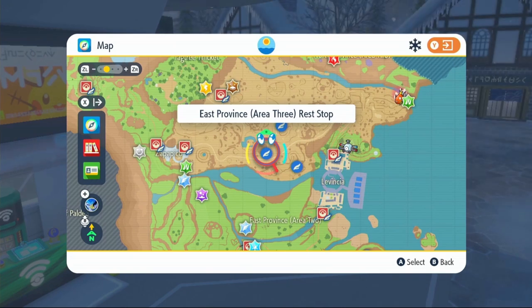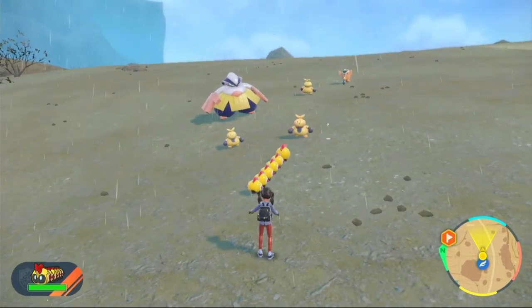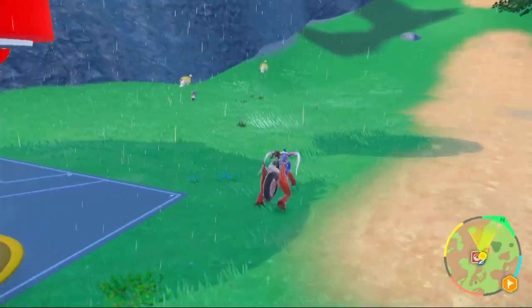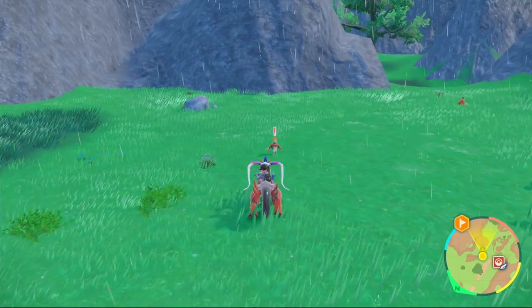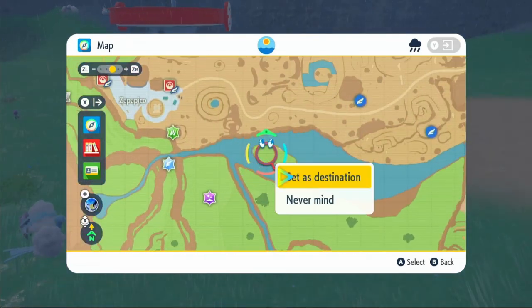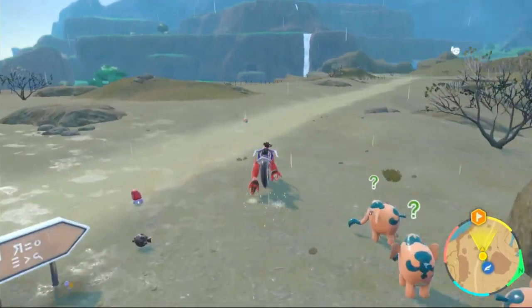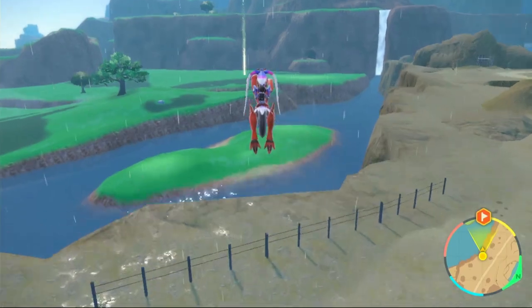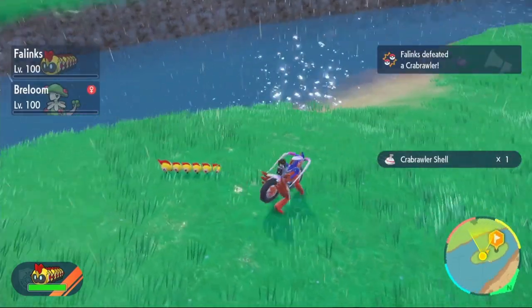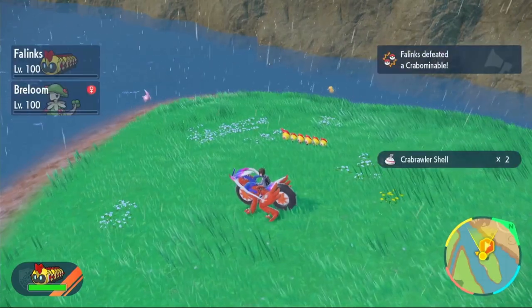To get Makuhita Sweat, fly over to East Province Area 3 Rest Stop. It shouldn't be long until you find a Makuhita or Hariyama — take them out to get the sweat. For Hawlucha Down, head to North Province Area 1 and look around until a Hawlucha appears, then take it out. For Crabrawler Shell, go back to East Province Area 3 Rest Stop and make your way to the island nearby — jump off the cliffy area and you'll see the island below. Take out a Crabrawler for its shell, or go to the other side of the island where the evolved form spawns for even more shells.